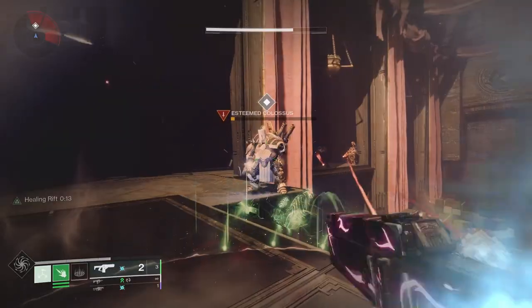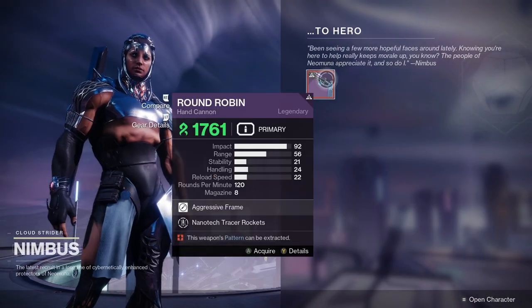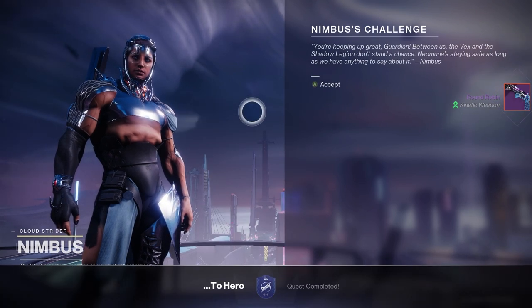Once you have it in your inventory, you can also get it from public events. The gold patrols are a very good way to get Neomuna weapons, and farming for Neptune reputation and levelling up with Nimbus will also reward Neomuna weapons — that's another good way to get the Round Robin.